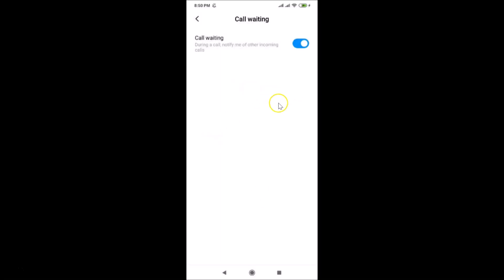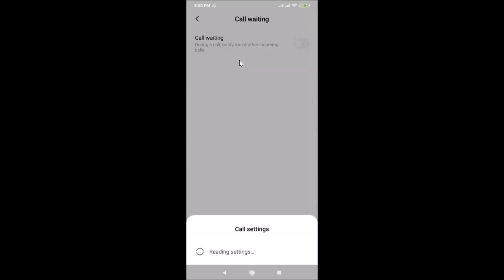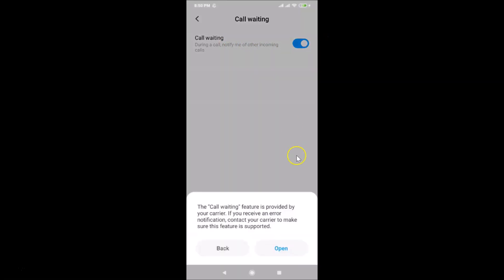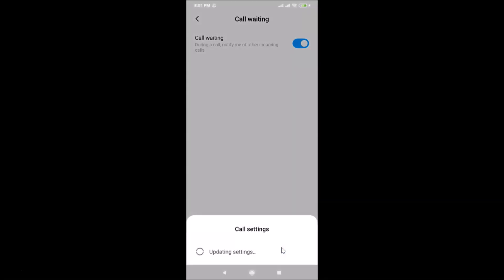Settings will update and once done, go back to enable call waiting for the second SIM as well. Tap on it and again you'll see the reading settings screen. Tap the toggle next to call waiting, read the message, and tap Open.